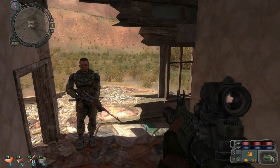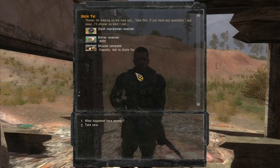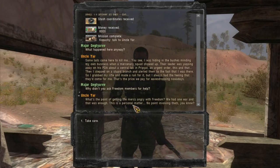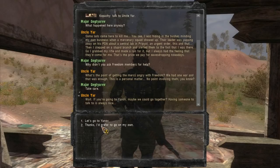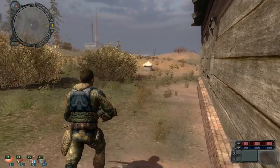I can see you're bursting with questions, and I can understand that. Let's have a little talk. Thanks for helping an old man out — take this. Stash coordinates: 6000, and the mission's complete. What happened here? Some lads came here to kill me. I was heading into the bushes minding my own business when a mercenary squad showed up. Their leader was yapping away at his PDA about a central lab in Pripyat — urgent order this and that. I stepped on a stupid branch and alerted them. So I grabbed my rifle and made a run for it, but I always had the feeling they'd come for me. This is the price we pay for eavesdropping nowadays. Rather go on my own — sorry Uncle Yar, but there's stuff to explore here.